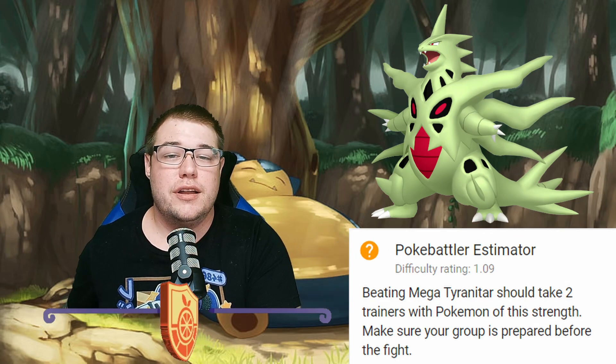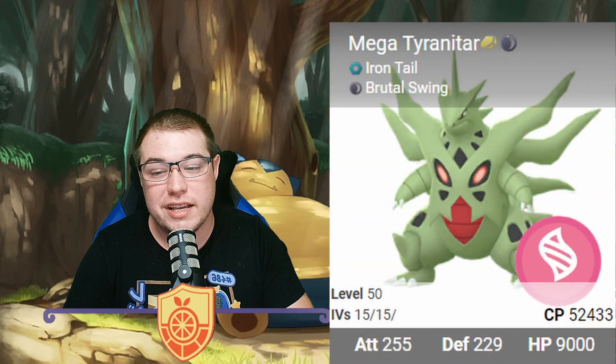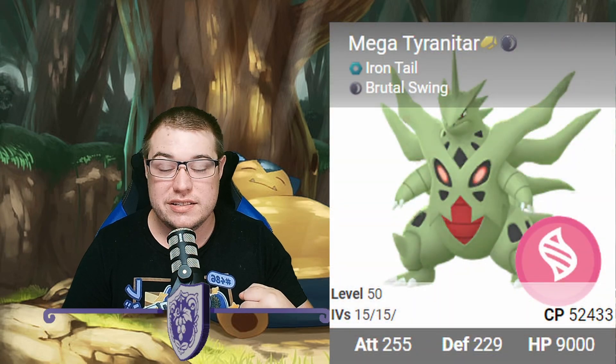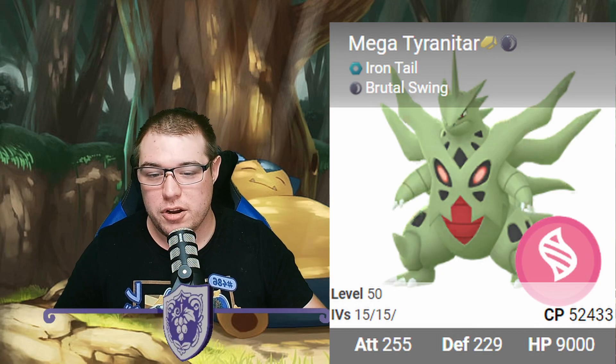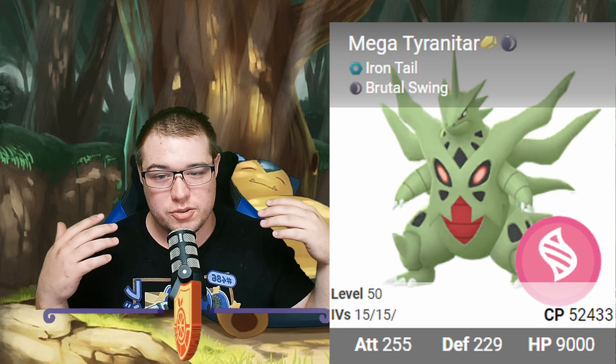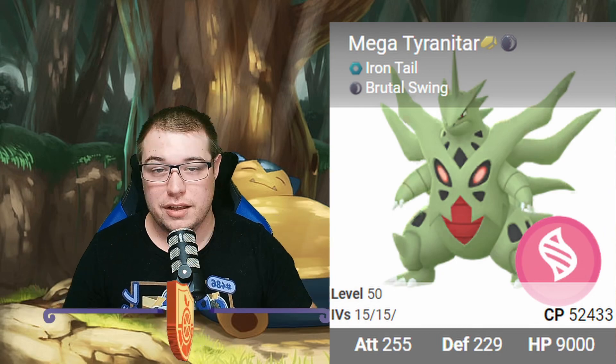These counters are going to be based off Iron Tail and Brutal Swing. It does get Fire Blast — that's not a STAB move but it's a very powerful move against steel types. Since we're going to have a chance of using a steel-fighting type with Lucario, it does make it a little bit difficult.